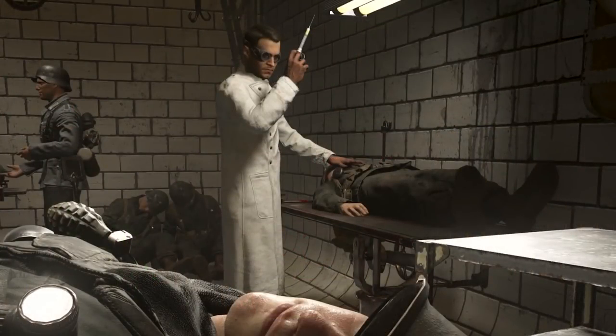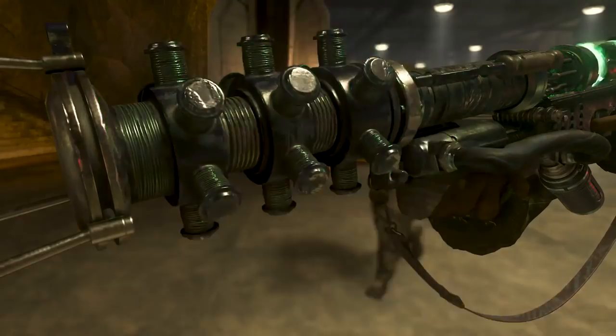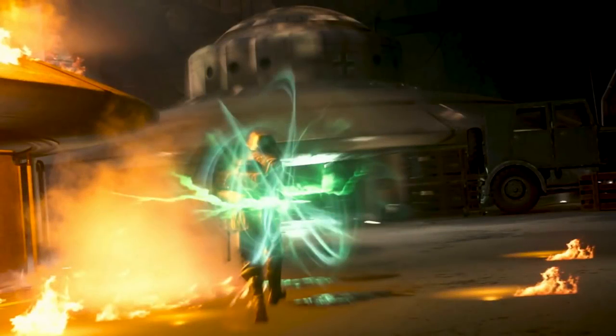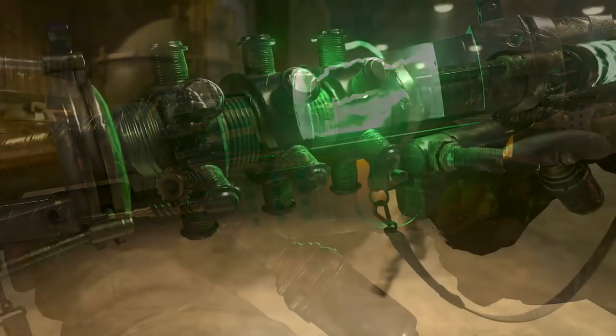A couple other interesting screenshots here — looks like we see a doctor about to inject somebody with something. And then right towards the end of this clip, a wonder weapon appears, and it looks kind of similar to the Tesla gun but it's green, so it probably has a different effect. Some of the zombies guys out there might actually know what this is — I personally don't play zombies, so I have no idea.